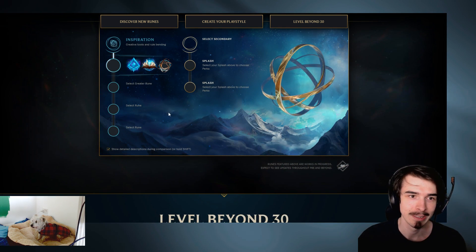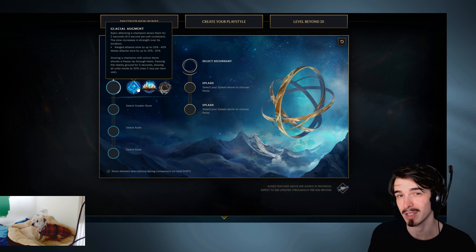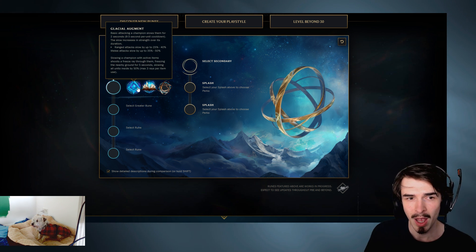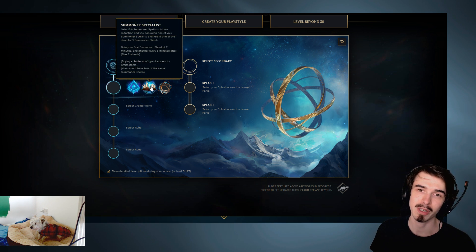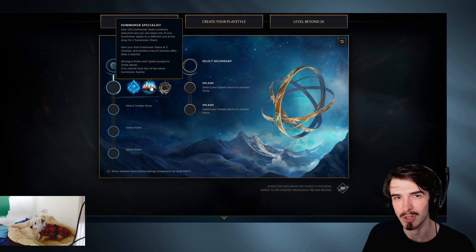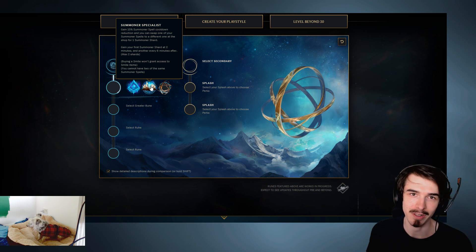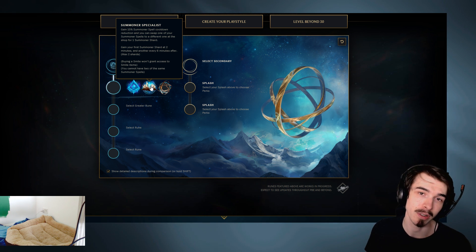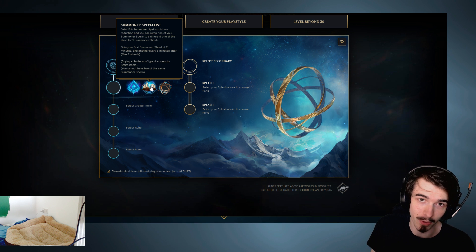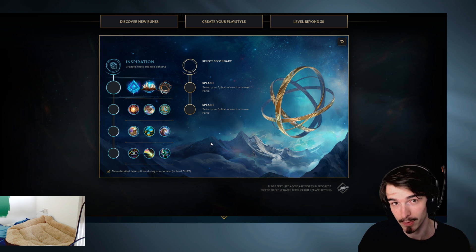Last tree here: Inspiration. This one is a weird one. There are only two keystones that have been released. Glacial Augment, I think, has definitely got potential as a jungle keystone - essentially when you initiate on someone, you slow them, which I think is pretty cool. And then you've got Summoner Specialist, where every so often in the game you can change out your Summoner spell. That has potential if you want to go Smite/Ignite to cheese someone in the early game and then later on swap it out to Flash, or in the late game swap out Smite for a combat Summoner or something like that. It has potential.